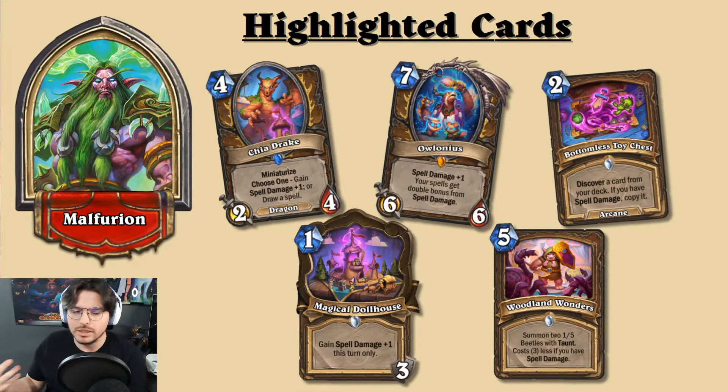Starting off, these are the cards that define the spell damage archetype. First, Chia Drake — a four mana 2/4 with Miniaturize: choose one, gain Spell Damage +1 or draw a spell. Miniaturize means when you play Chia Drake you get a 1/1 copy in your hand with the same effect. Next is Magical Dollhouse, which I think will be one of the strongest cards and could appear in many different Druid decks that run damage-dealing spells.